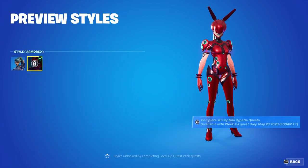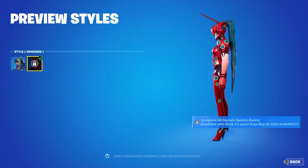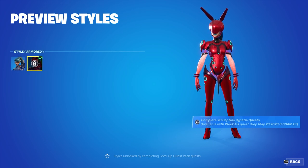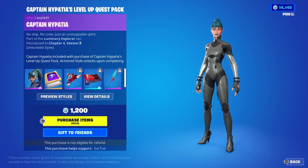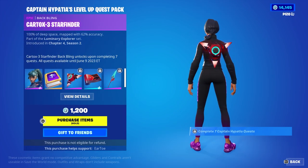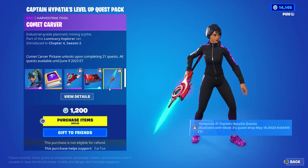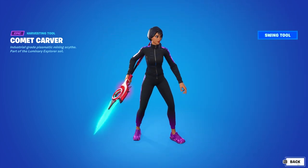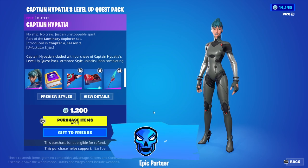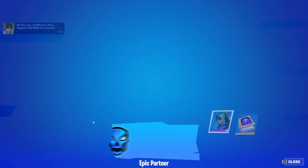The armored style — I don't like it at all. The armor is cool how it's detached at the arms and legs, but I don't know. After seven quests we get the back bling, which matches the final style. At 14 quests, an animated weapon wrap; we'll test that on the default style. Then at 21 quests, the actual harvesting tool. 1200 V-Bucks — support creator code Piz0, with a zero — let's get it.